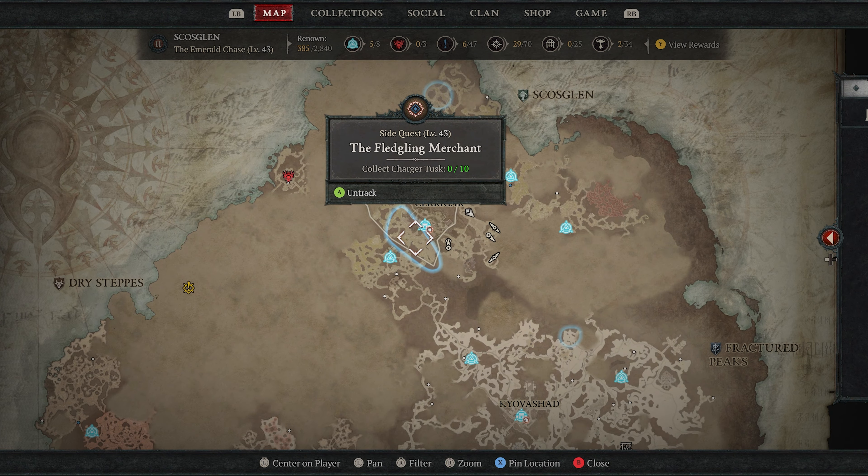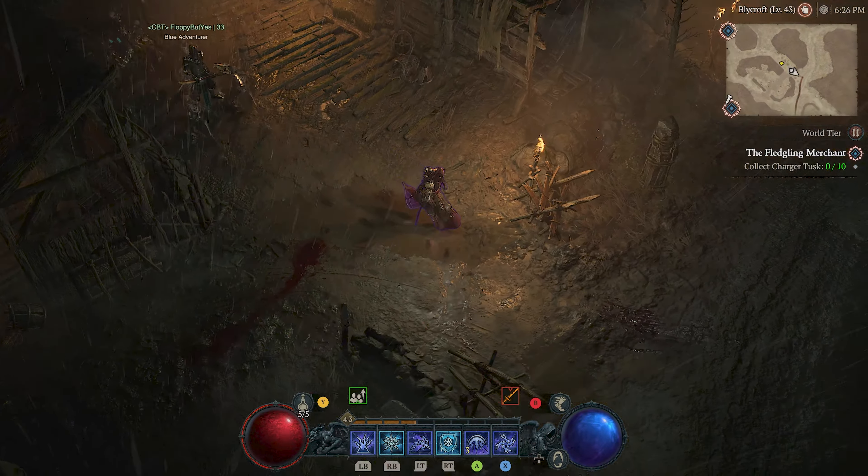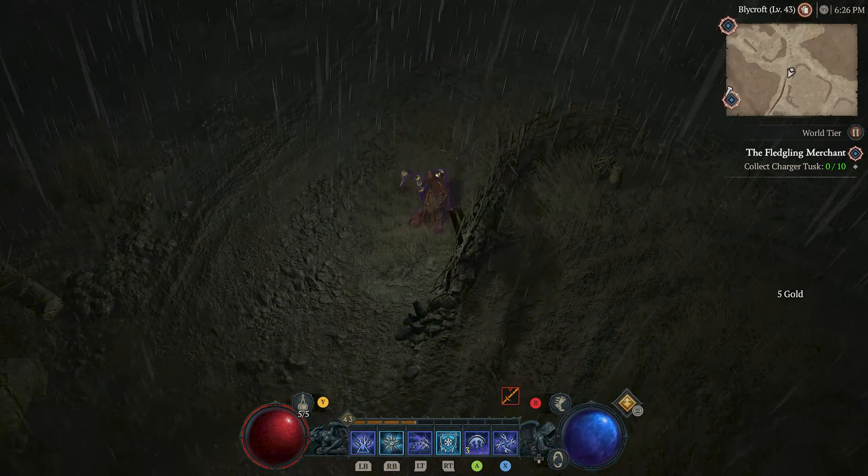Barrel Moon — I know we just got this with Proof. Fledgling Merchant, collect tusks. Okay, this one looks pretty easy. We're going to go ahead and track this one — I'm not trying to do anything totally difficult right now.